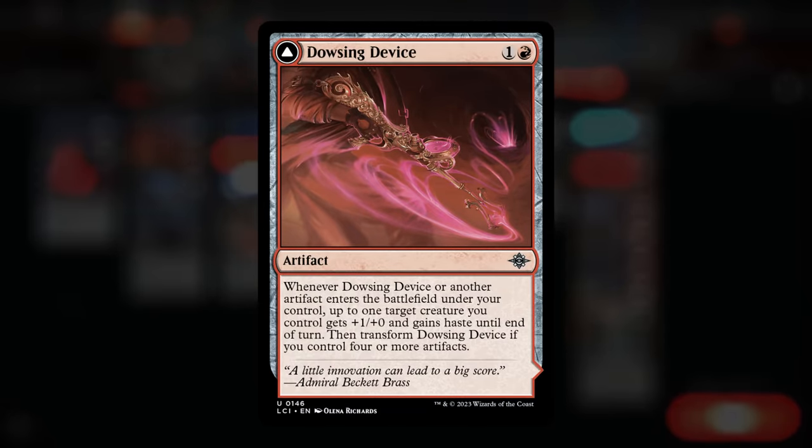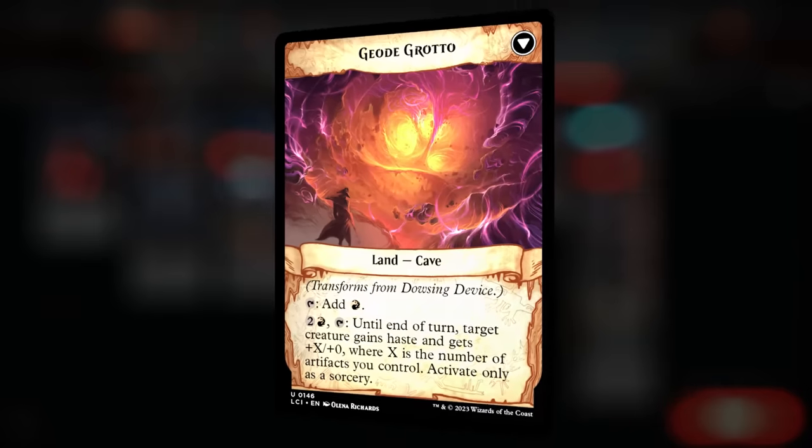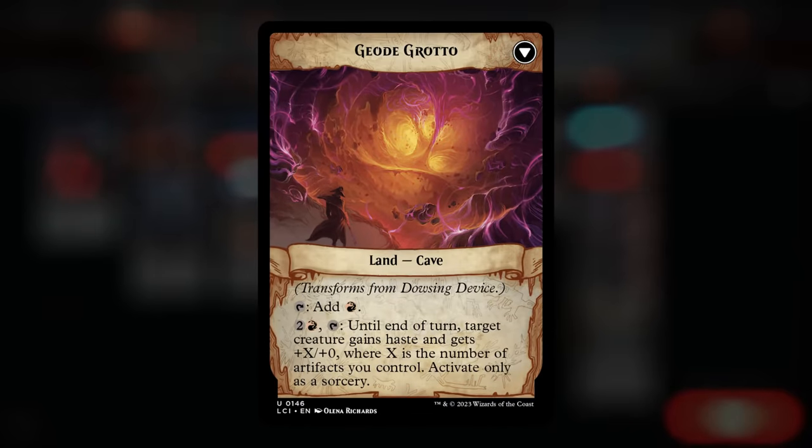We can do that with Lava Spur Boots, which is very cheap to play and equip, giving one extra power and ward one. We could also play Dowsing Device as a way to give multiple creatures Haste, but the problem is it's very likely to transform into the land before we get the battalion out, and once transformed it's pretty expensive to give a creature Haste. So I ended up going with just two copies of Lava Spur Boots instead.